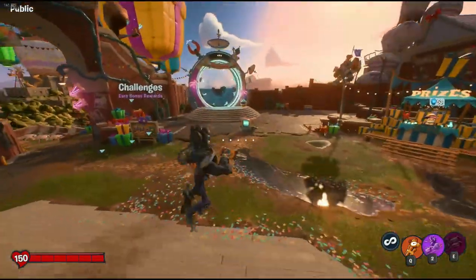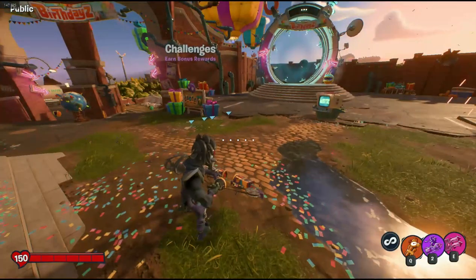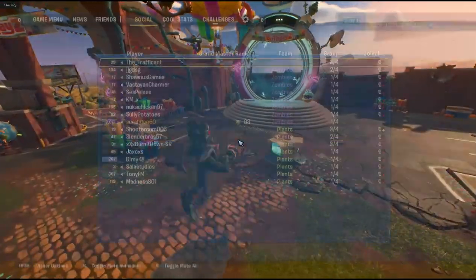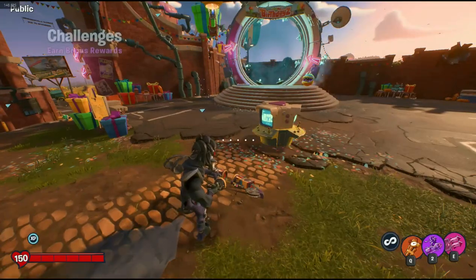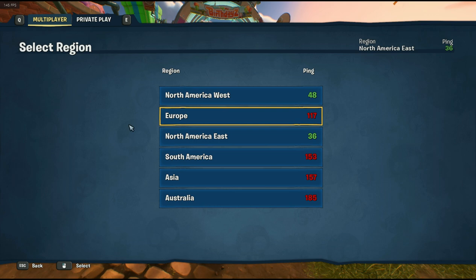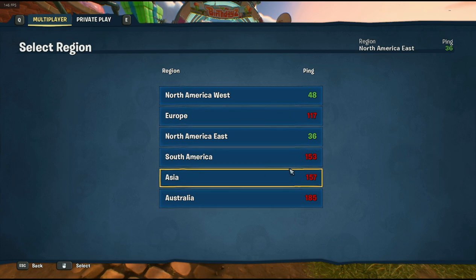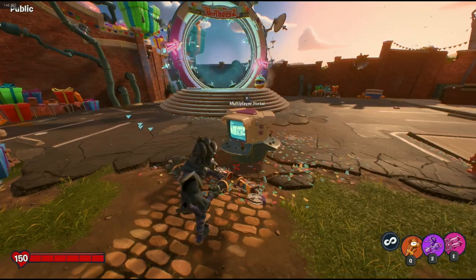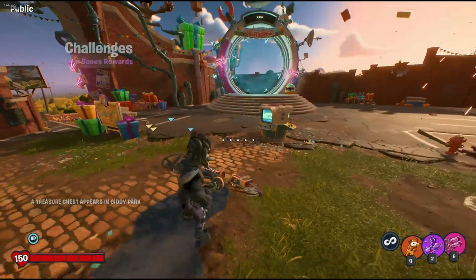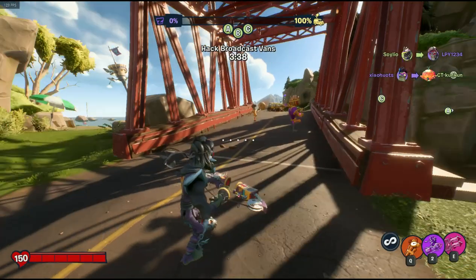For this video, I'm going to be showcasing what I call the 80s double shot exploit. Quick disclaimer before I show more of it: you need to be on a very high ping. Servers that are red for you — if it's red for you, it has the probability of working. The higher the ping, the better. Right now I'm on an Asia lobby, so my ping is like 150.